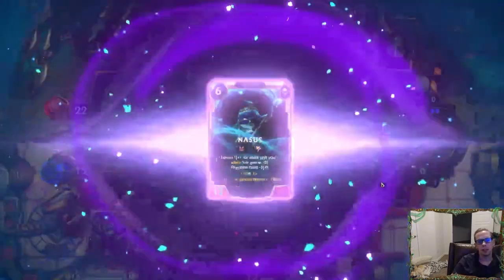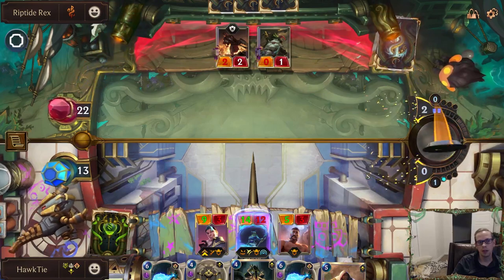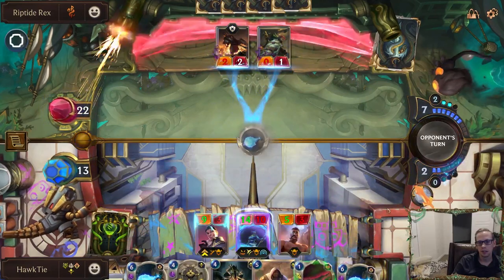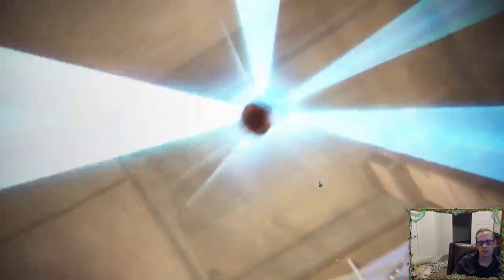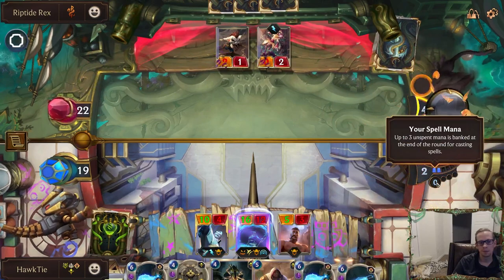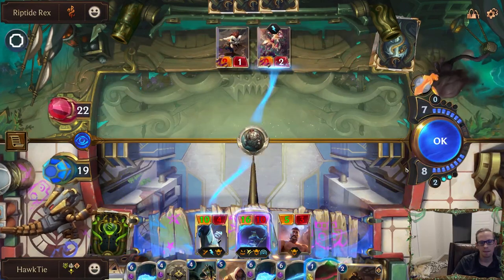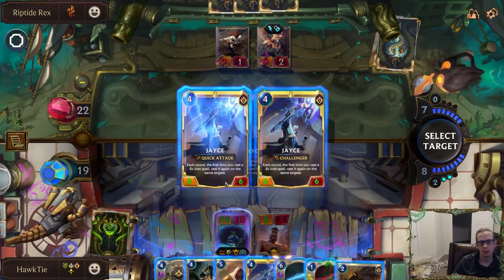This is something you can do in Path of Champions — we're about to face Gangplank and I don't have very much health, so we're going to not kill our opponent as quickly and we're going to heal our nexus. We also have Weighted Judgment that can heal for four. These are Jace's Shock Blasts, not the good Shock Blast. I'm not attacking. That's pretty sweet — now we can play new Jace here, get your quick attack.